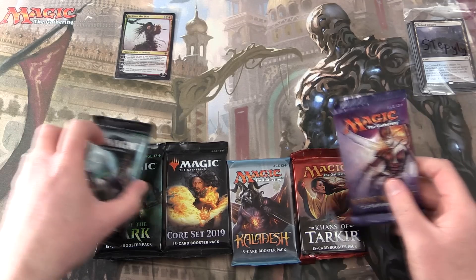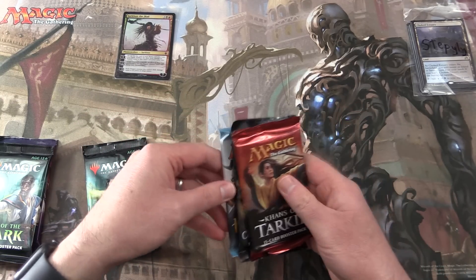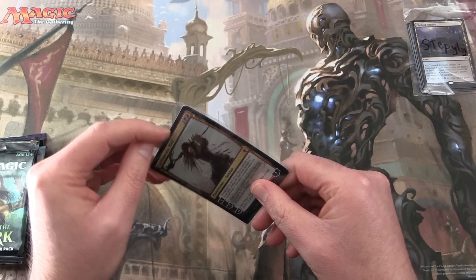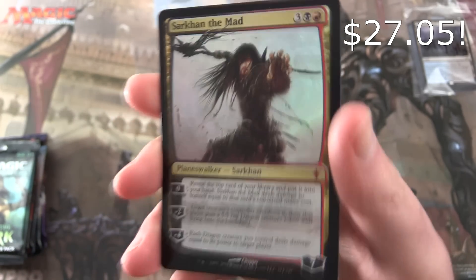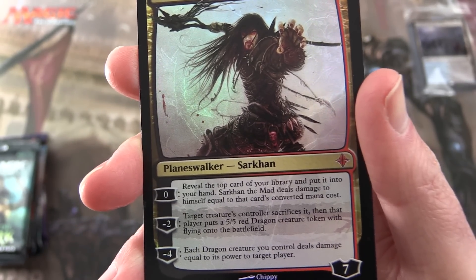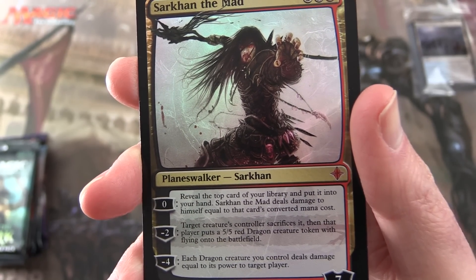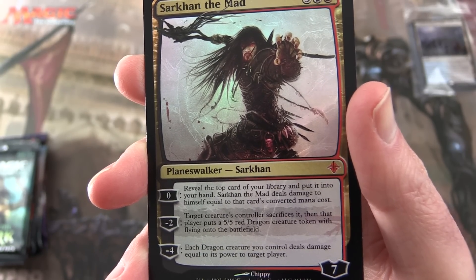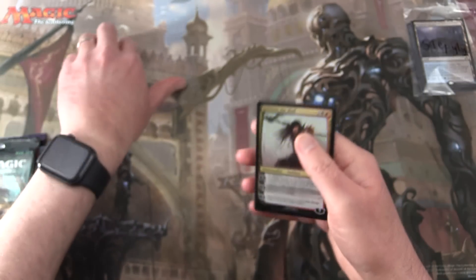We'll leave the best to last — maybe there'll be some crazy pulls. Let's check out this foil: Sarkhan the Mad, mythic Planeswalker in the Rakdos colors, seven loyalty for five. His zero ability reveals the top card of your library and puts it into your hand; he deals damage to himself equal to that card's converted mana cost. Minus two: target creature's controller sacrifices it, then puts a 5/5 red dragon creature token with flying onto the battlefield. Minus four: each dragon creature you control deals damage equal to its power to target player. Very nice foiling on that one.